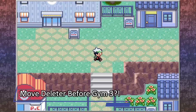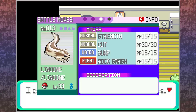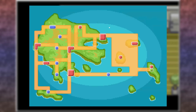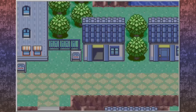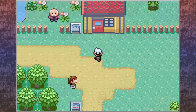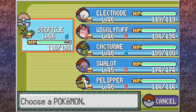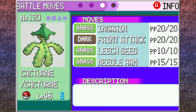Tip number 5: Move Deleter before Gym 3? Move Deleters are a very small but important part of any playthrough — you definitely want a way to remove unwanted HMs from Pokemon you were forced to use them on. Unfortunately, the Move Deleter in these games is located all the way in Lilycove City, meaning you'll need access to at least badge number 5. Luckily, there's another method: the Daycare, accessible soon after the second badge. When a new move is learned within the Daycare, it will always replace the move in the first slot — and yes, that includes HMs as well.